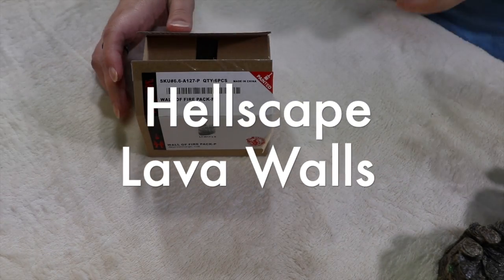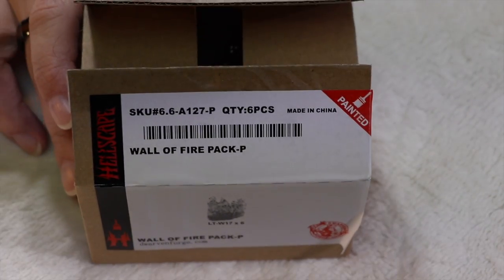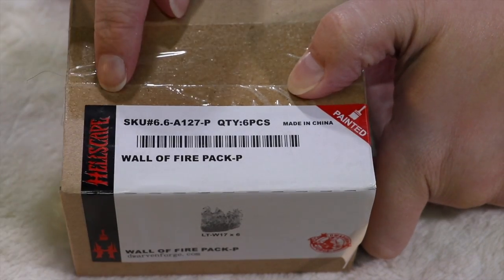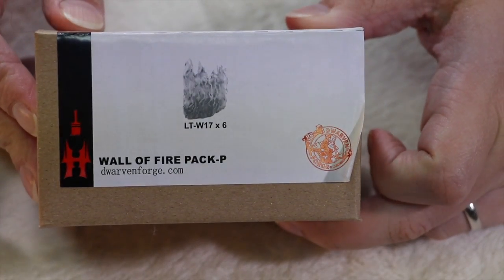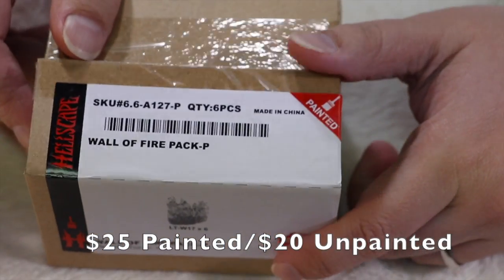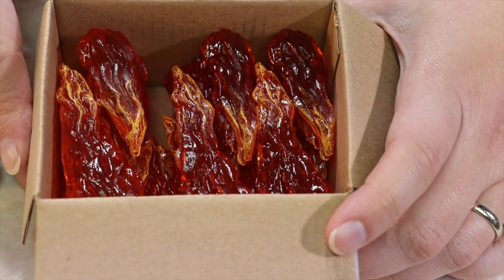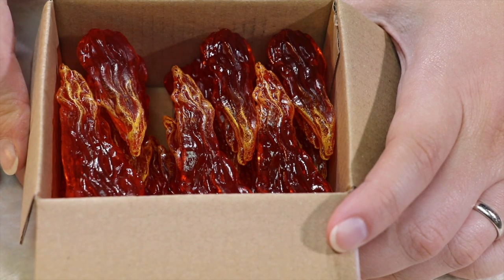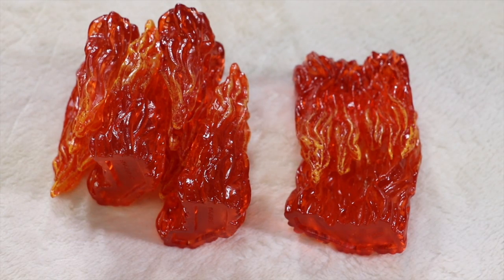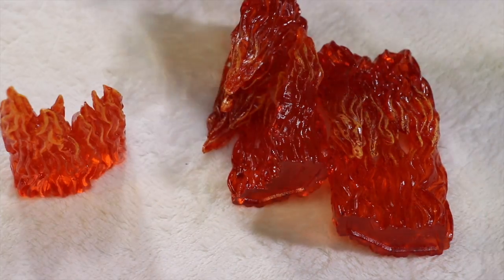I'm Jonathan J. Reinhardt with Wargaming Recon. You're looking at the Wall of Fire pack from the Dwarven Forge Hellscape Kickstarter. This is an atom pack — it's painted and comes in this little box. The price is very affordable. You get six pieces here: six individual flaming inferno segments that are translucent, as you can see when I pop them on the table.